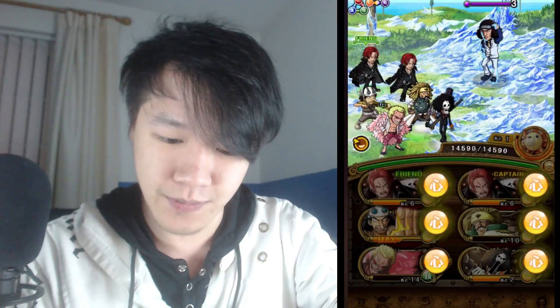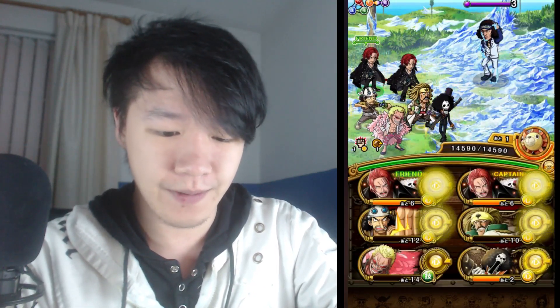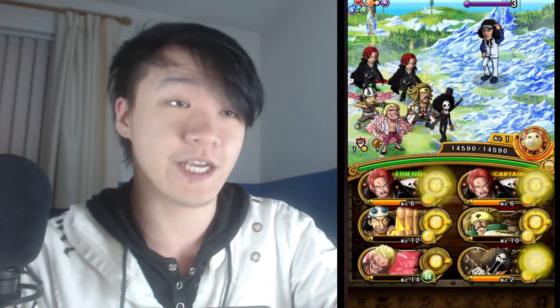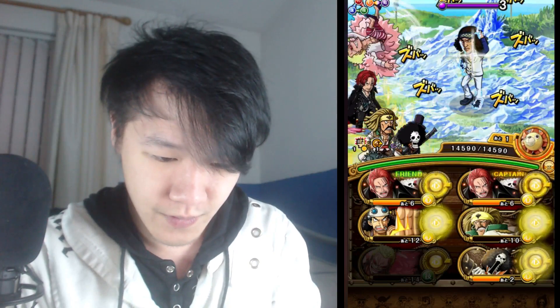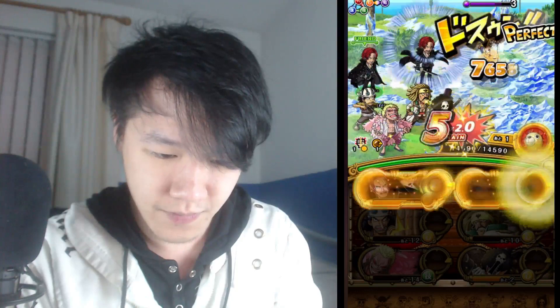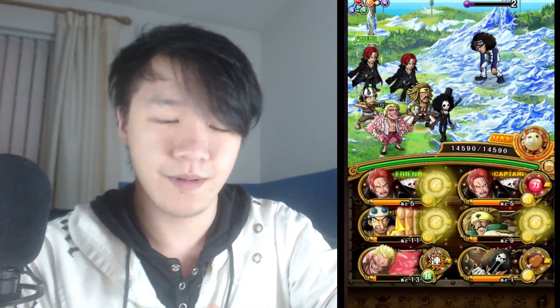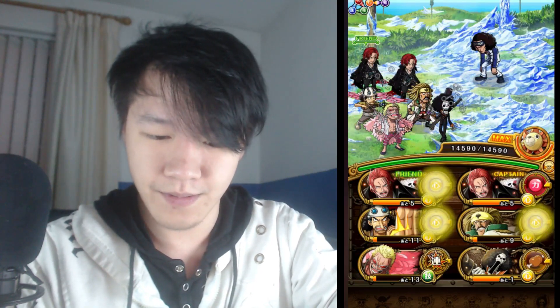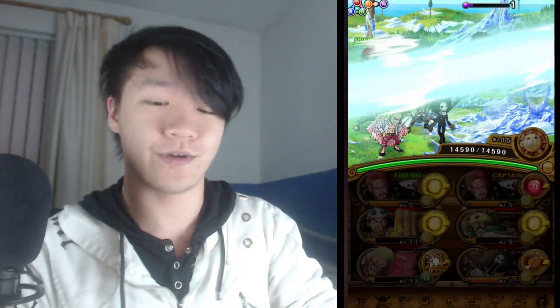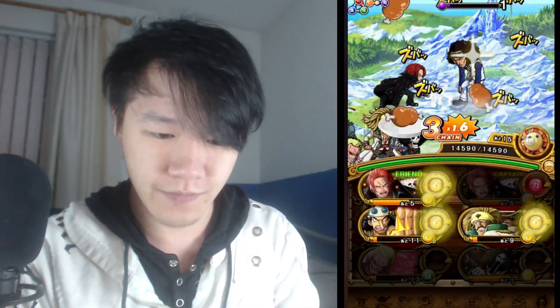And now we're gonna burst him down. Fingers crossed — I already know which ones go first. We'll use Dofie, Brook, Rakuyo, then the Shanks. Let's go! Oh... that's great. No damage! But it's fine, it's all good. Yeah, we can just kill him off next turn. Usually you get him in one turn if you hit all your perfects, but if not you can just finish him next turn.